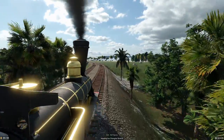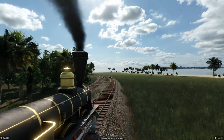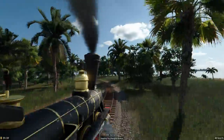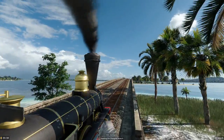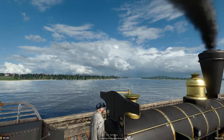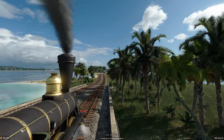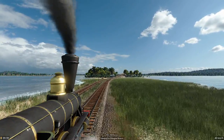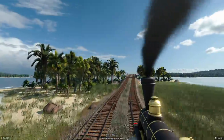Alright, here we go, and here comes the most interesting part — the two bridges. I think that's the most interesting part, in my opinion. Here we go: bridge number one. Beautiful — look at the scenery, man. Would you just look at that? Isn't it gorgeous? I think it's absolutely fantastic. Look at the water there. Like a tropical paradise here.